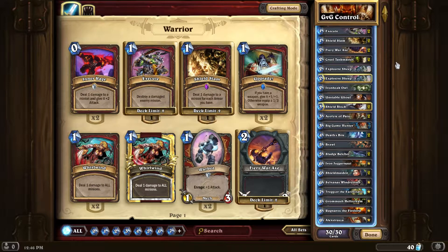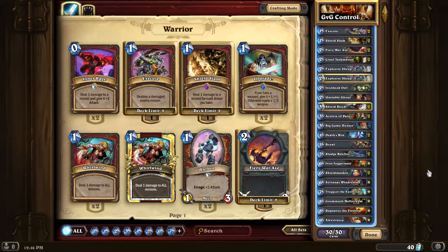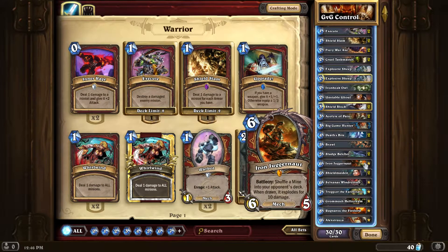So what else is new? You'll see a lot of cards you expect: Acolyte of Pain, Big Game Hunter, Sludge Belcher — and Iron Juggernaut. What the hell is that? Iron Juggernaut is the new Warrior Legendary. Battlecry: shuffle a mine into your opponent's deck. When drawn, it explodes for 10 damage. It's basically a 6-cost Pyroblast — it's insane. The card itself is just a 6-5 body for 6, which isn't fantastic, but this is another thing I personally felt that Warrior needed.